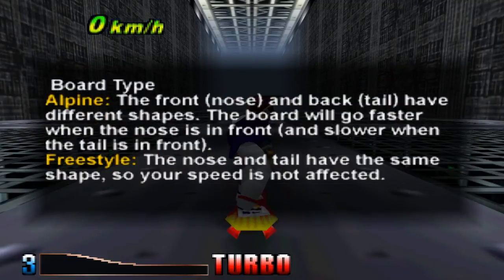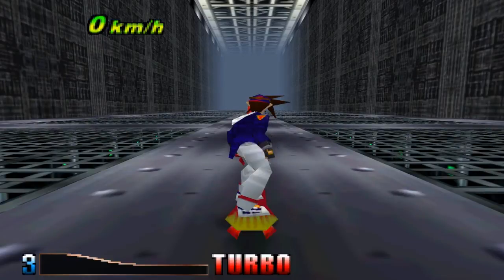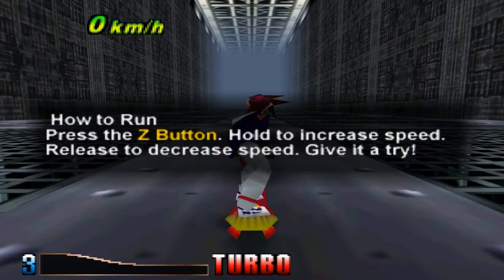Alpine - those are the different boards. Front nose and back tail have different shapes. The board will go faster when the nose is in front, slower when the tail is in front. Freestyle board - the nose and tail are the exact same. How to run: press the Z button, hold it to increase speed, release to decrease speed.